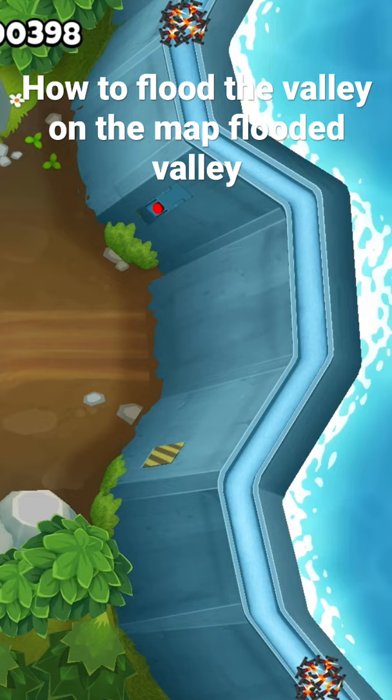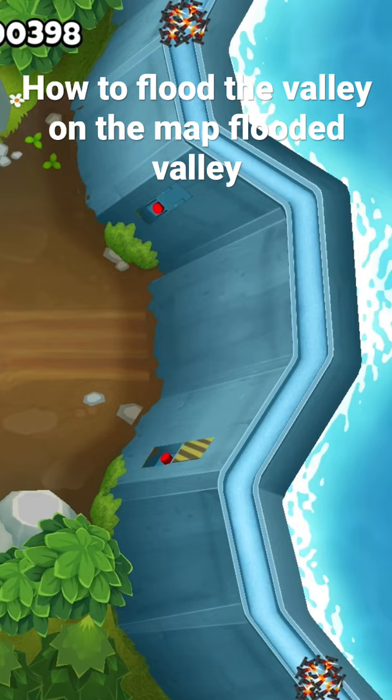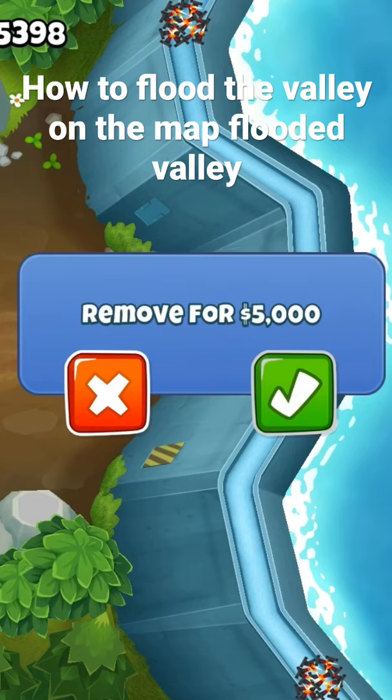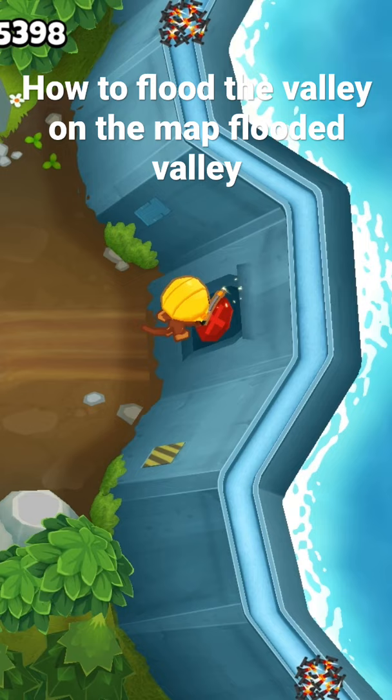To start, hit the top panel five times until it turns red, then hit the bottom panel five times so it turns red. After that, hit each panel once starting with the top then the bottom so they turn green, and the big red button will open, which allows us to flood the valley for $5,000.